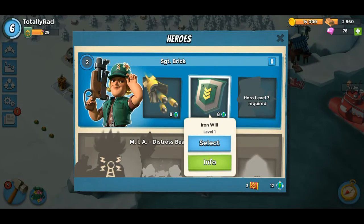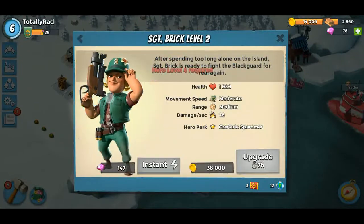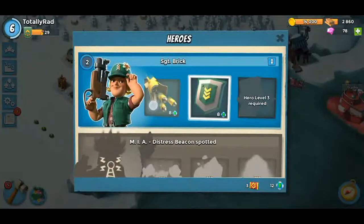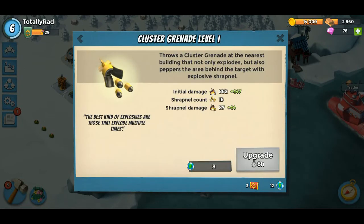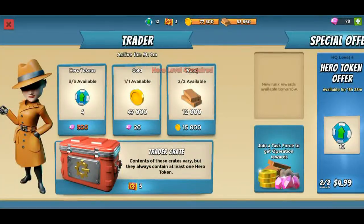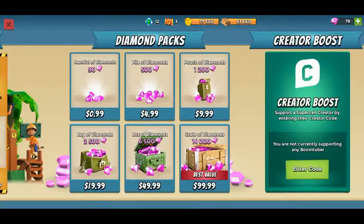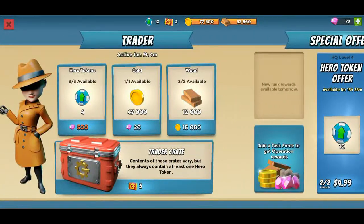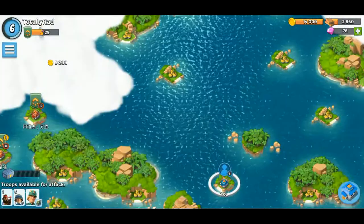Wait, can I upgrade these now? I can't — oh, hero level four required. So I have to upgrade her before I can upgrade the special attacks. Yeah, same for this one. I actually have three more tickets — what else can I spend the tickets on? It looks like it's just the chest. Maybe I don't want to do that quite yet because everything's already full.